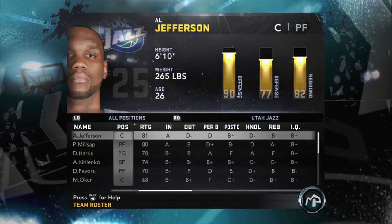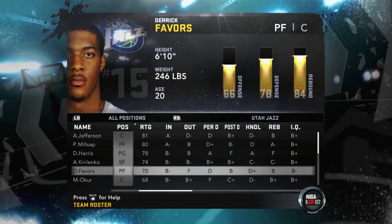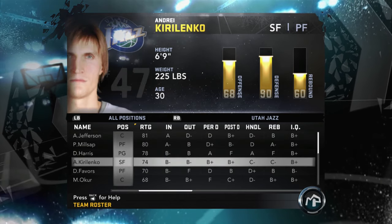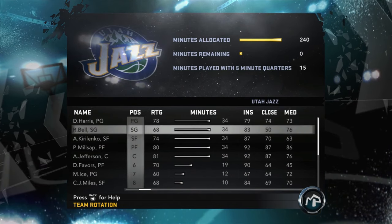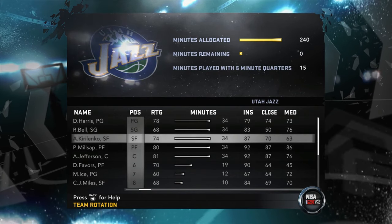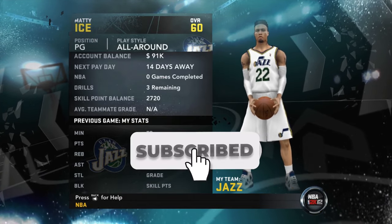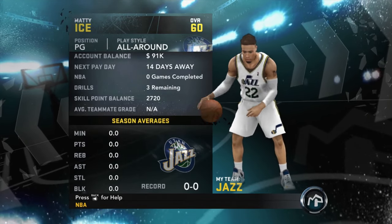Let's look at the roster. Al Jefferson and Paul Millsap here. And then Kirilenko, Derek Favors. I'm actually really excited to go here because now I have two good big men that I can feed the ball and get assists. And if I can become like a superstar on this team, we might be set. Looking at the rotation, eventually it'll be me, Bell, Kirilenko, Paul Millsap, and Al Jefferson. The Jazz have taken me to fill the shoes at point guard and team up with Paul Millsap and Al Jefferson.